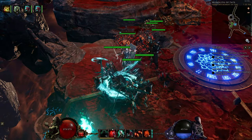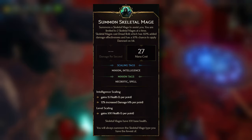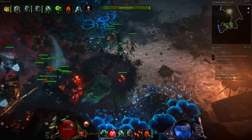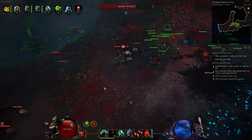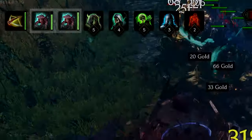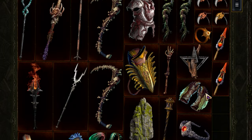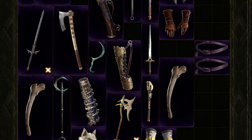Necro has seven minion types it can summon: Skeletons, Volatile Zombies, Golems, Skeletal Mages, Abomination, Wraiths, and Bone Minions. This is pretty much your typical Necromancer class fantasy that you may have already experienced in other ARPGs like Path of Exile or Diablo 4. It allows you to have an army of minions — for example, two golems, nine skeletons, eight skeletal mages, a couple of volatile zombies, and two bone minions. This can be pushed further with different gear affixes that allow you to summon even more minions.